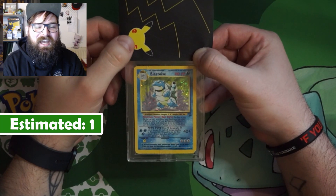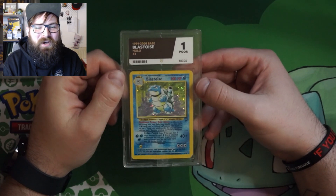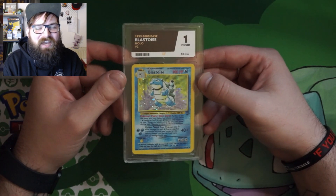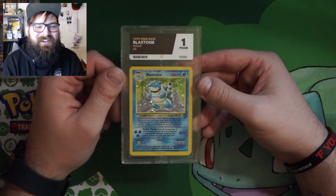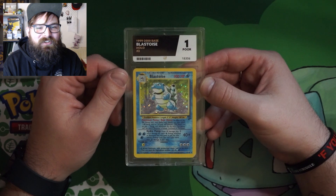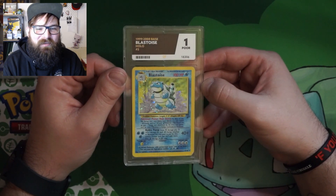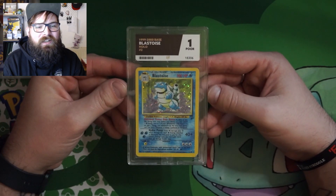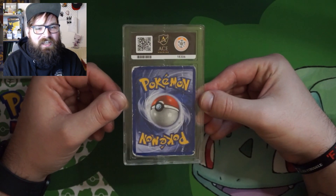We estimated an Ace Grade of 1. Yes! I know what you're thinking — why am I cheering for a 1? But a 1 is difficult. If you get a 2 or a 3, that's okay, but having a 1 or a 10 — it's the bottom and the top end of the scale. So having a 1, I'm absolutely over the moon. The 1999–2000 base set Blastoise holo, number 2 in the set — this is from base set 2 — got a 1, an absolute poor condition. Just to have it slabbed is the only reason I sent it. Some people will think it's a waste of money, but just to have my childhood card slabbed, even in the condition that it's in, is worth the money to me.